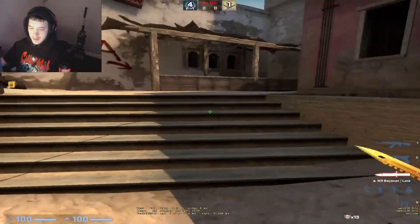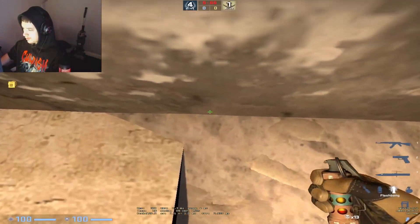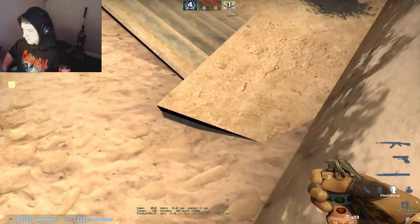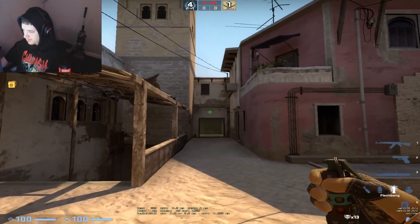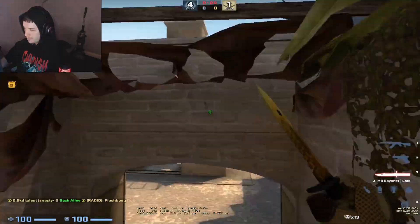A good support flash to get your teammates out onto B's side when you're playing as a T is to come in this corner here, come next to this black dot on the floor, aim at the black mush on the wall here, and just run through and jump through.